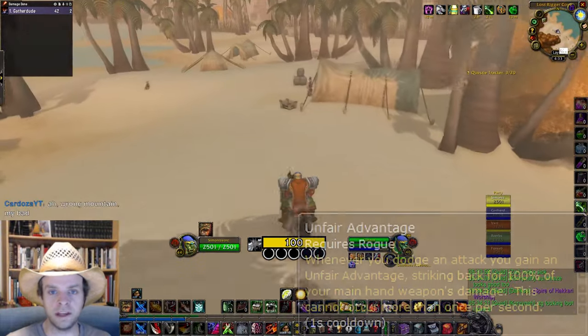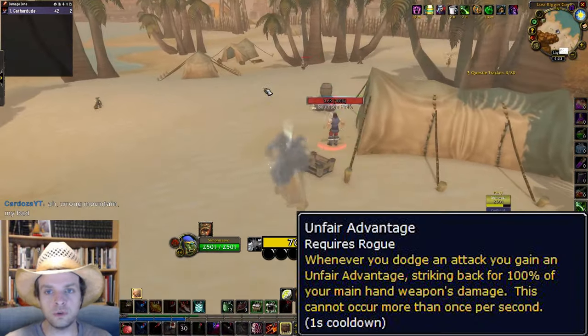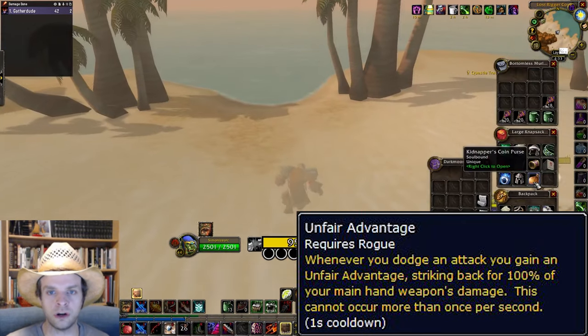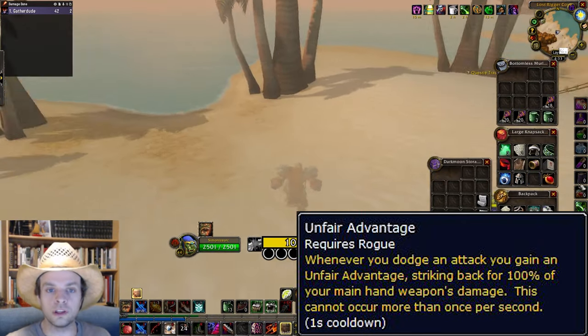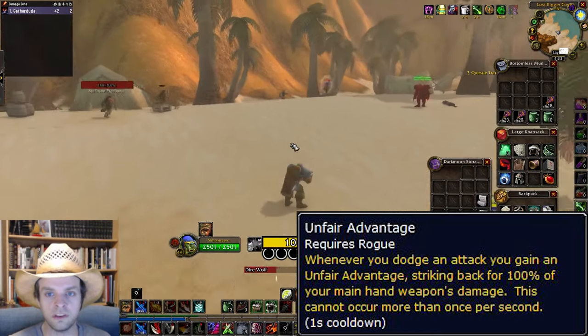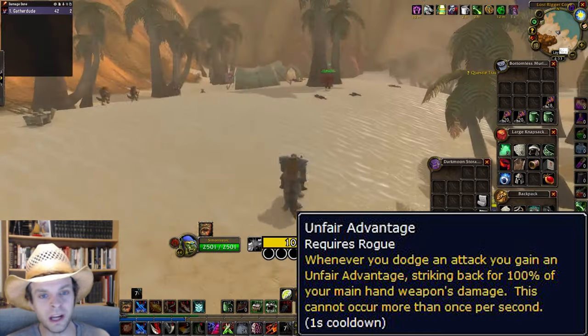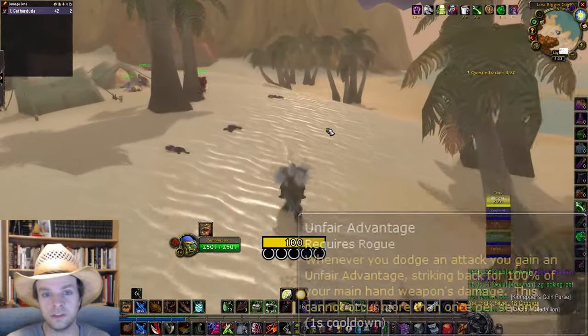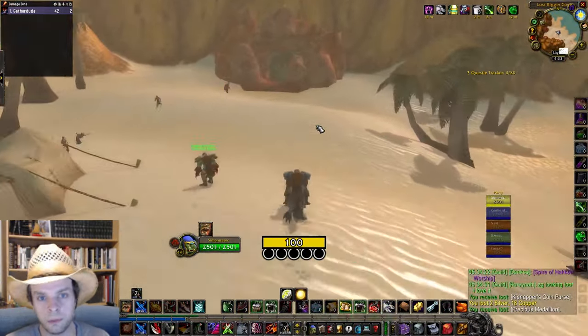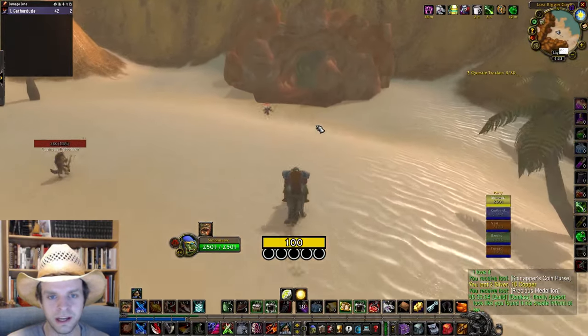The first wrist rune is Unfair Advantage. This rune makes it so whenever you dodge an attack, you instantly get a free main hand attack against the target whose attack you dodged. It's really great on tank rogues or just anytime you're out soloing in the world since it gives a lot of extra damage, but it's almost useless as a DPS rogue in a group setting since you're not taking attacks, so you won't be dodging much and you're not getting anything out of this rune.